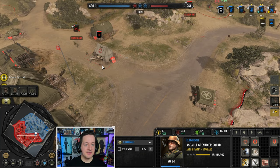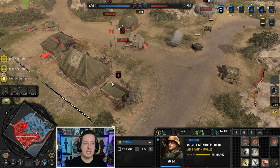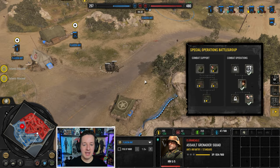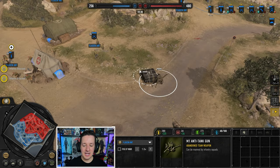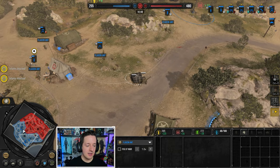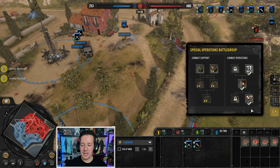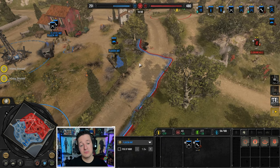Looks like we're receiving some support from the American player. He went Special Ops - he goes down here to air resupply. Air resupply drops in and you get some additional weapons, support equipment, stuff like that. Not bad at all. For 180 munitions you essentially get an AT gun, a machine gun, and also some fuel. Not bad.